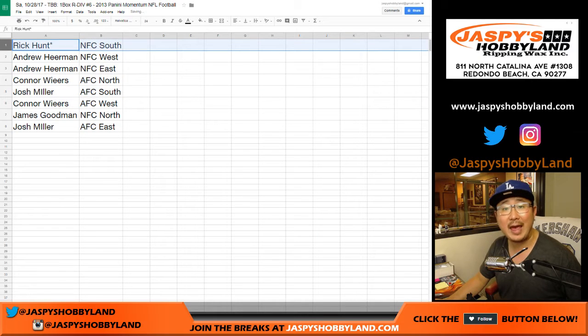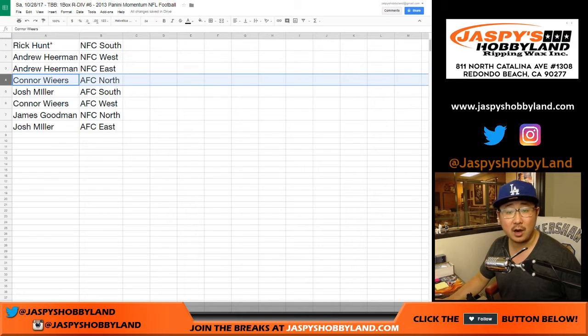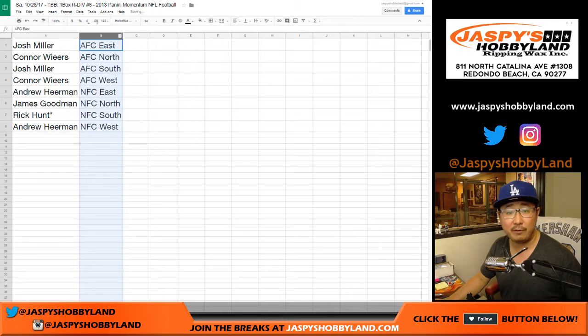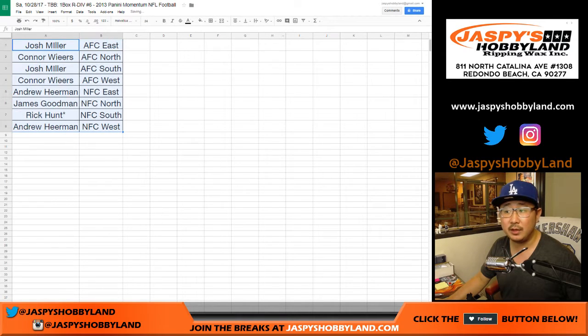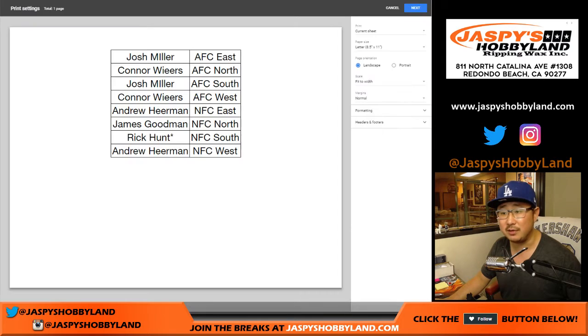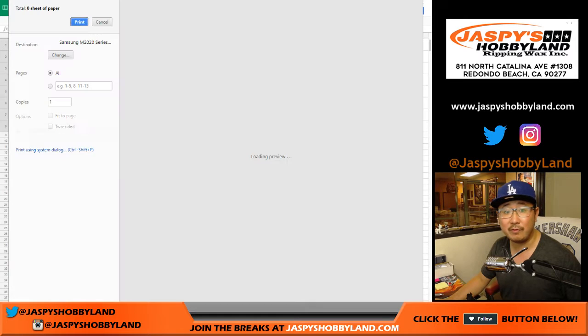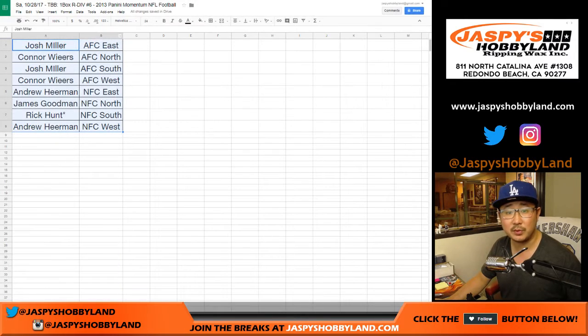Rick Hunt with the NFC South. Andrew gets the NFC West and NFC East. Connor with the AFC North. Josh with the AFC South. Connor with the AFC West. James with the NFC North. And Josh with the AFC East. Let's alphabetize by division, print this out, and go. I don't think there's going to be any trades — I usually don't see trades in divisions. Speak now or forever hold your peace, or until the next break anyway.